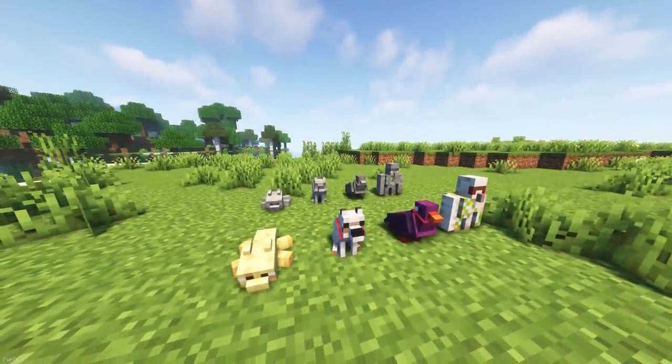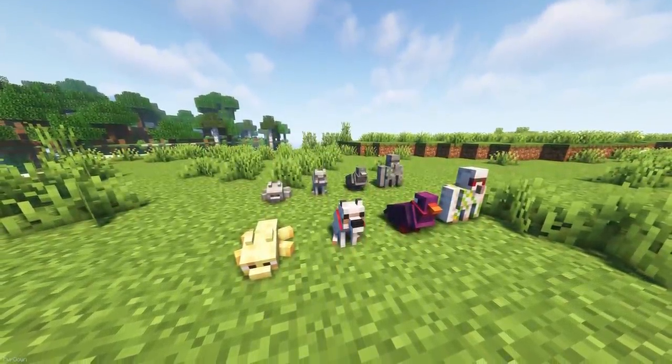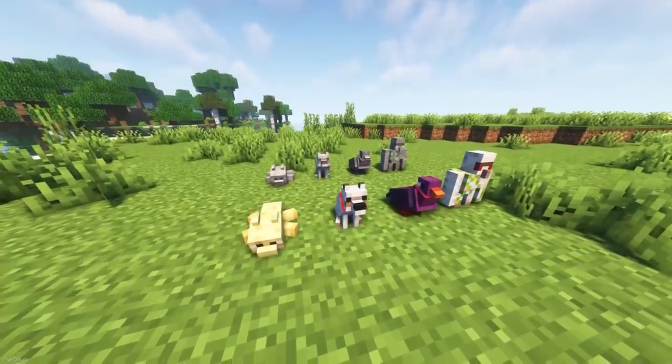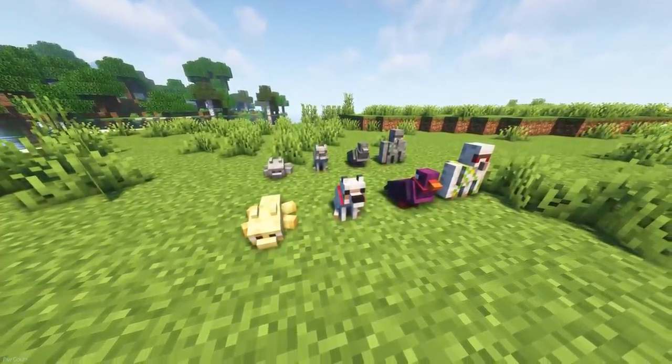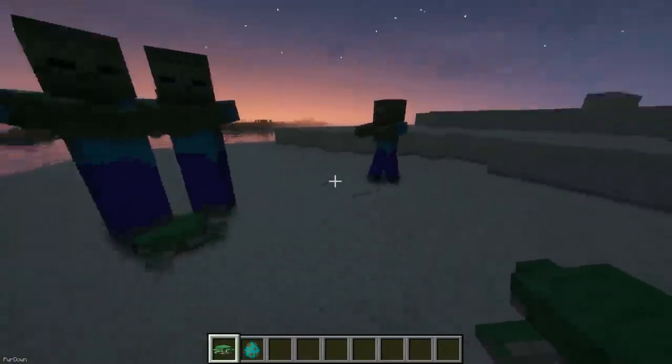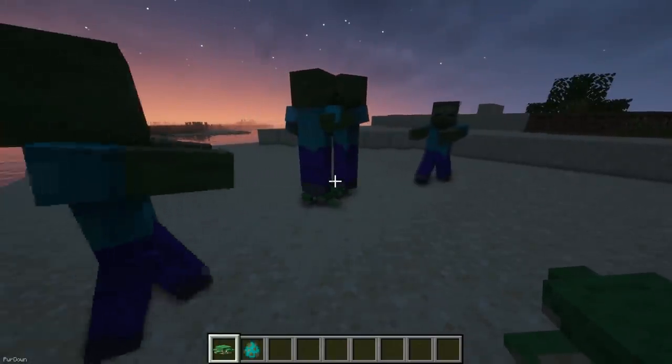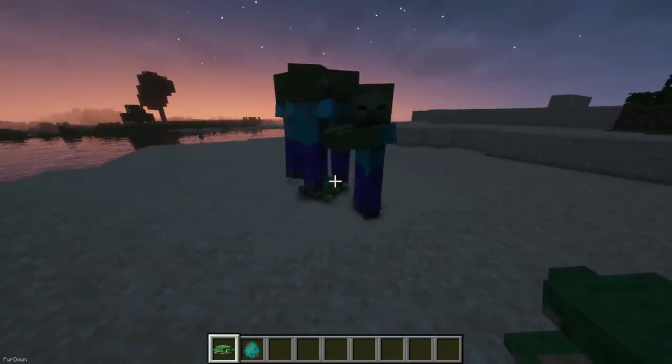The mod also includes some new plushies and statues of Pigeons, Cats, Wolves and Iron Golems, which will each scare away individual creatures like Creepers and Zombies. If you place down a Turtle statue or a plushie, then it will attract Zombies, which can be useful for setting up a Mob Farm. Whereas the Endermite will draw an Enderman.